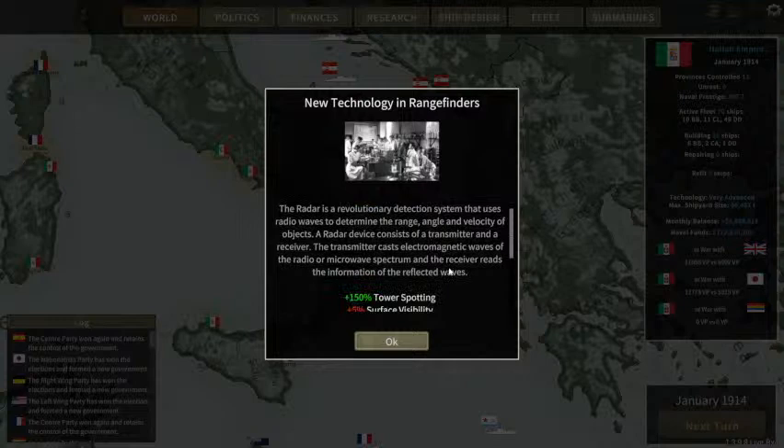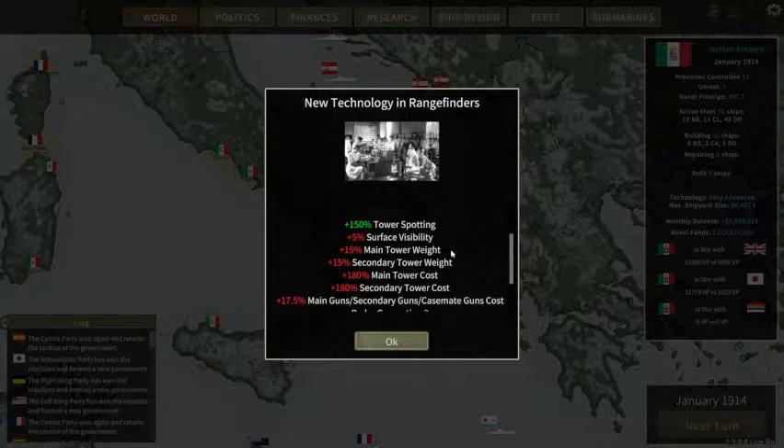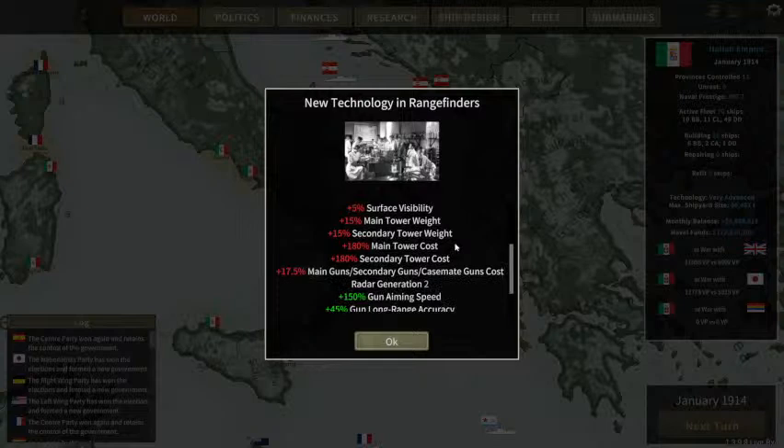So let's take a look at the radar rangefinder in the game. It says revolutionary detection system — 150% tower spotting. That's nice. Plus 5% surface visibility — well, it sticks up a bit. It adds a bit of weight to the main tower, a bit of weight to the secondary tower, and a heck of a lot of cost.